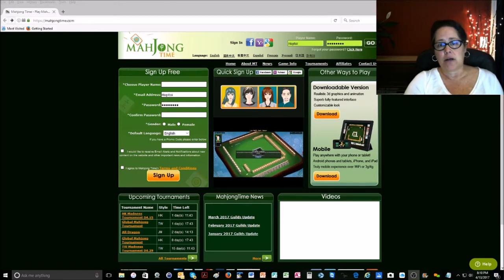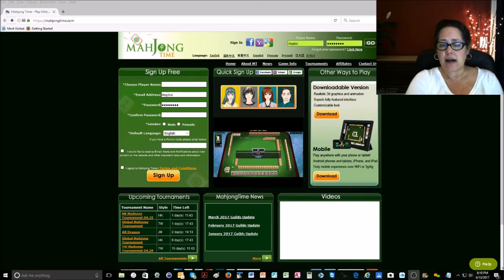A multiple is going to be a pair, a pong, or if you're lucky enough a kong. You want to save those to the side and look at the rest of your tiles, and use those tiles that best support your multiples for any given category on the card.